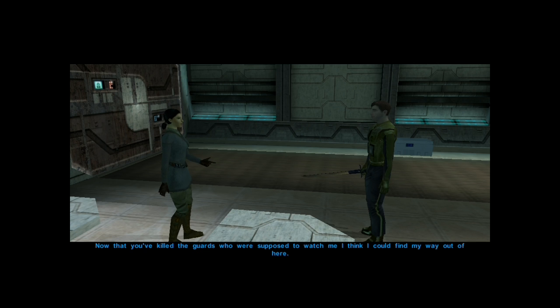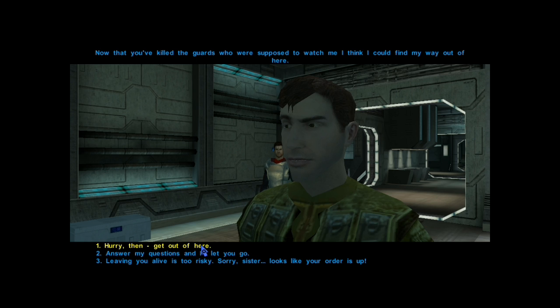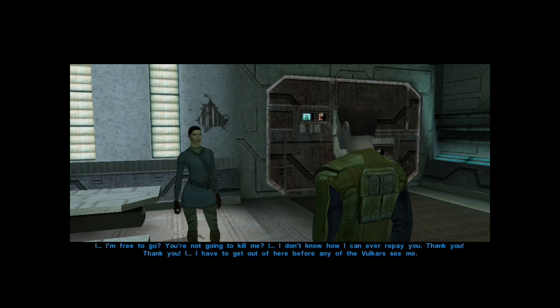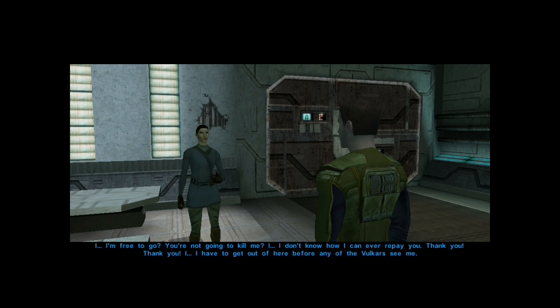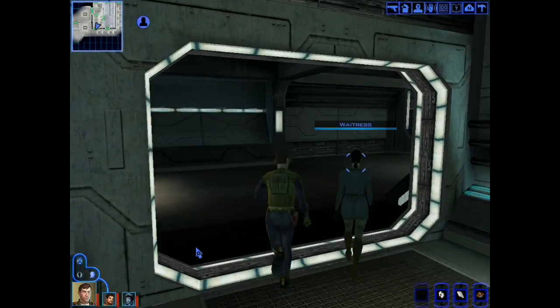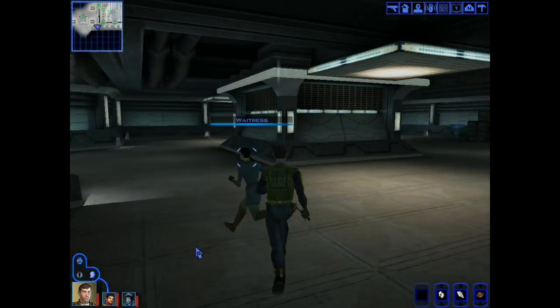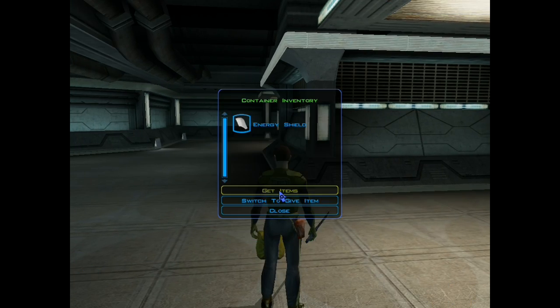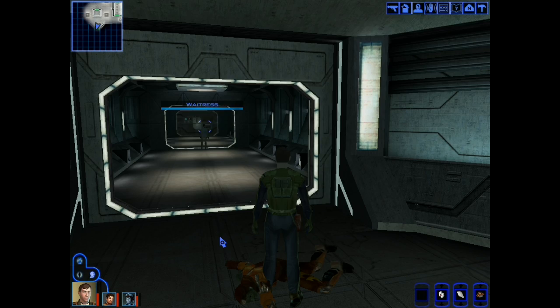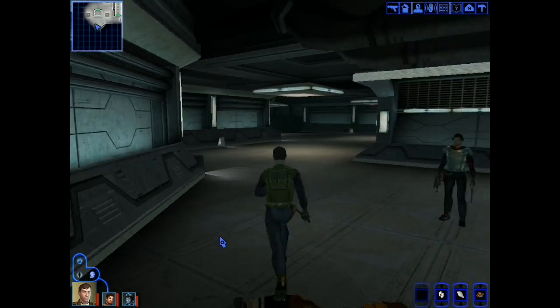So I'm looking for a woman named Bessler. Is she that Republic soldier? I heard one of the Vulkars mention her, but she's not here. Brezhik didn't trust his men around her — I guess she's too important to be a slave here in the kitchens. Brezhik must have taken her somewhere safe. Now that you've killed the guards who were supposed to watch me, I think I could find my way out of here. I'm free to go? You're not going to kill me? No. Why would I? I don't know how I can ever repay you. Thank you.